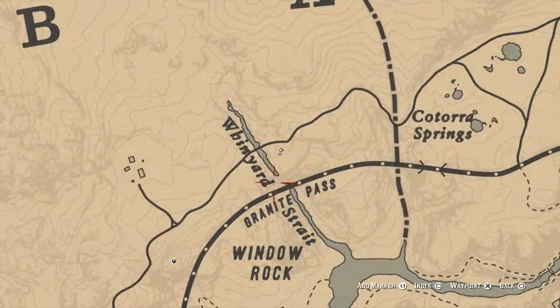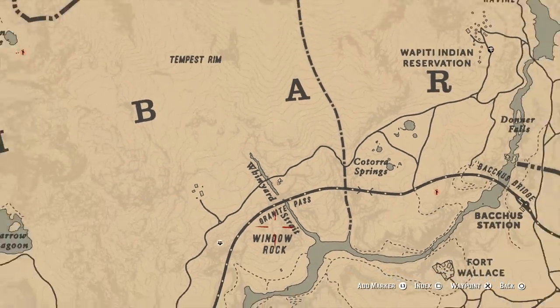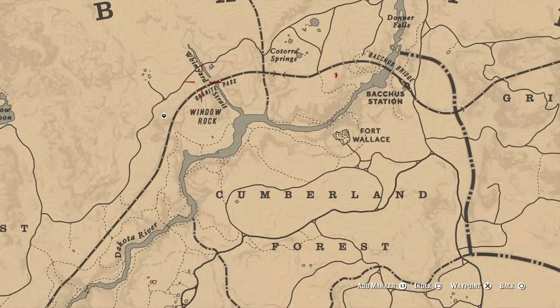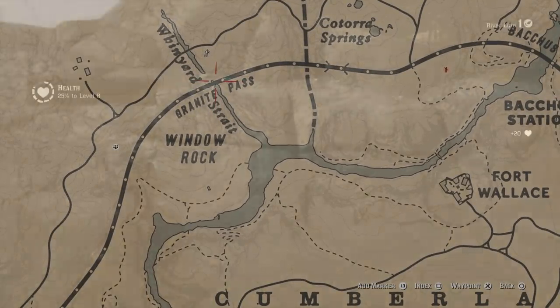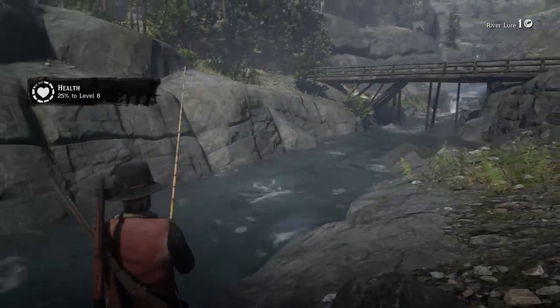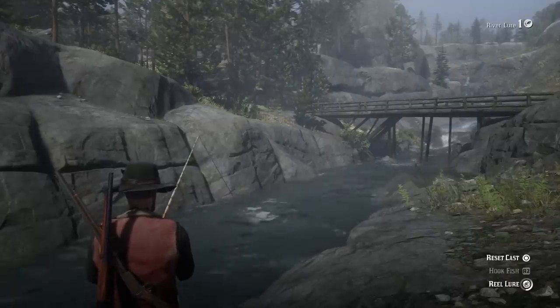The location you're going to be looking for is Whiny Yard Straight, sort of at the intersection of Branet Pass right above Widow Rock. You're going to be looking for this massive waterfall. On top of the waterfall, there is a stream that you can access that is actually really great for catching sockeye salmon.